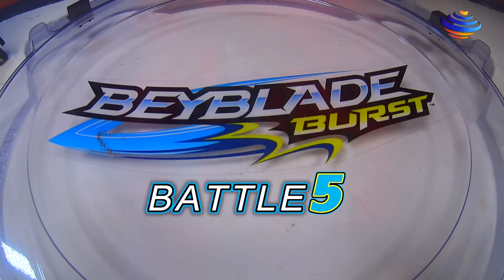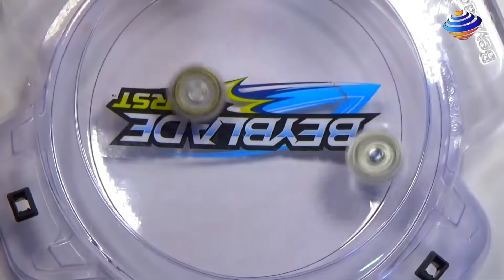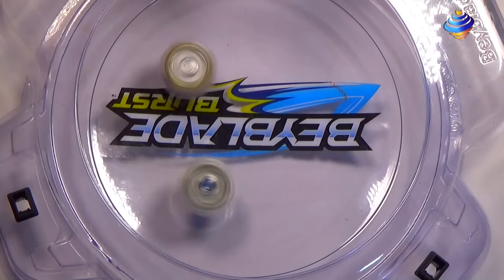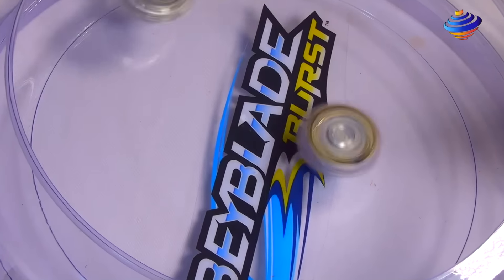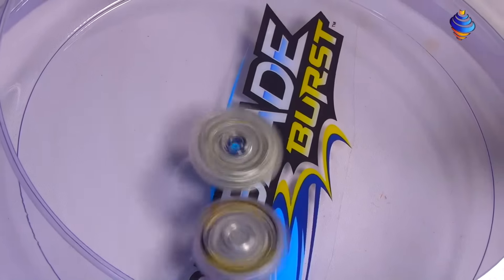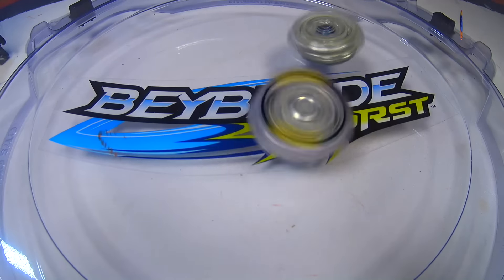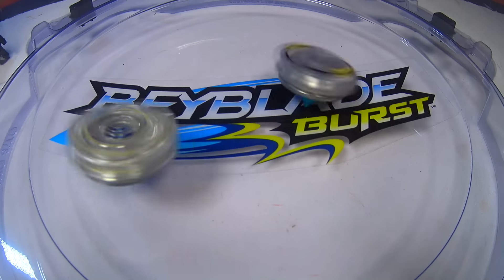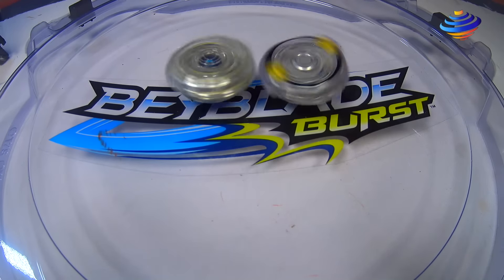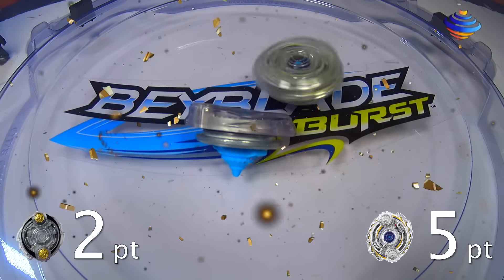Battle 5! 3-2-1, let it rip. And 3-2-1, go shoot. So who will win — Hasbro or Takara Tomy? Odin or Odux? You can see Odin spinning around the base stadium. Odin's doing a pretty good job. Come on, Odin! Odin isn't holding out. The score is 2-5 with a spin finish.